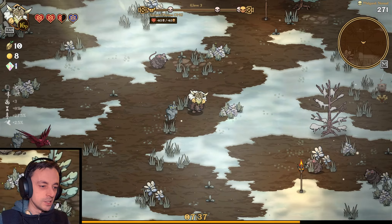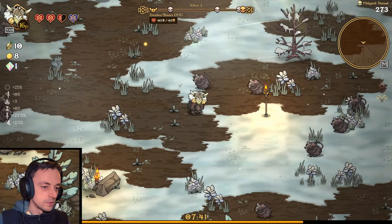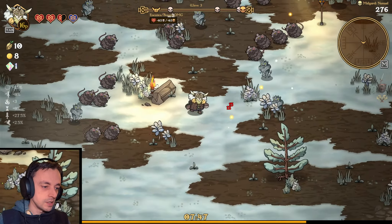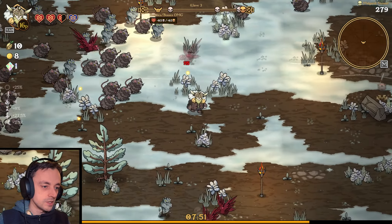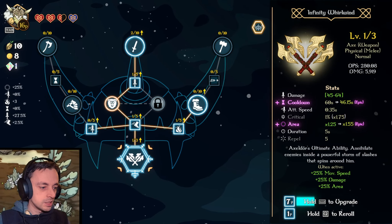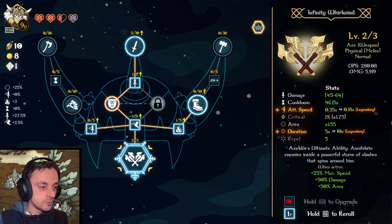Great stuff, we did good. We actually survived! But how long for? Not long by the looks of it — not long. I can imagine them getting rid of me soon because there's quite a lot of enemies around. But we've got 16p, so we should level with our 16p. Let's have that leveled up. Is that going to make the cooldown better? The cooldown's down to 46.